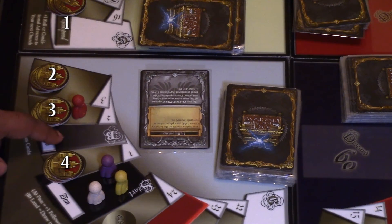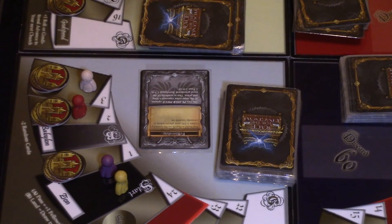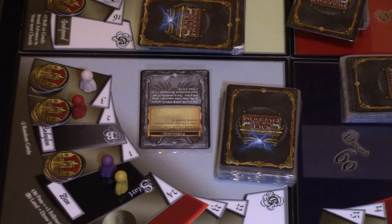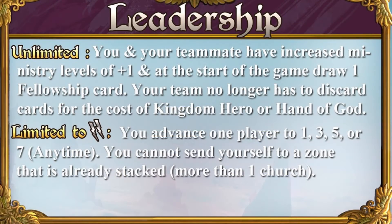Ministry level four — Archbishop: Achieve four stacks or more. In addition to the other ministry level effects, if a church owner owns four sets of stacked churches or more, the church owner can build a church anywhere they are eligible to build when their opponent lands on their stacked areas. Ministry level notes: When using the Gift of Leadership player board, the owner or teammate is plus one in ministry levels for leadership's unlimited gift, enabling them to gain the next best ministry level effect in addition to their current ministry level benefit.